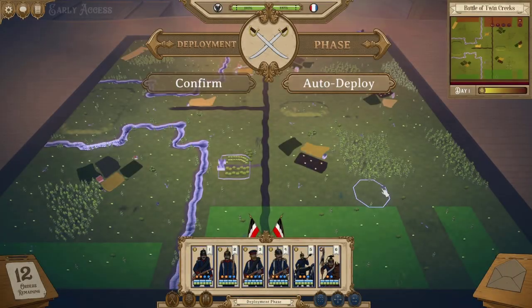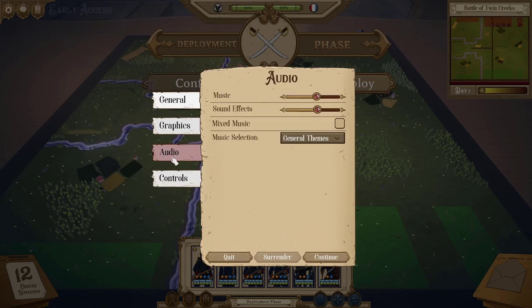Hi, and welcome back to Fire and Maneuver. In this video, I will briefly talk about the game's controls. The first thing you might notice is that the game is completely silent, so one of the first things you might do is adjust the volume. To do that, press escape or click the gear icon in the top left, and we can check out the audio settings.